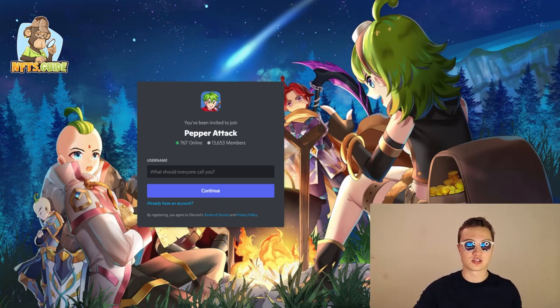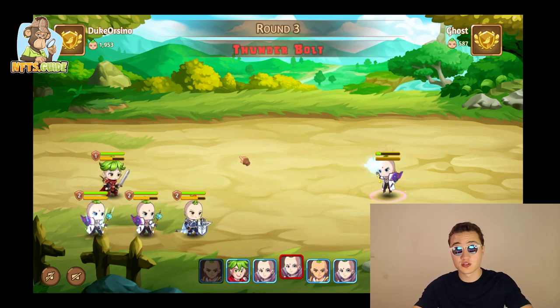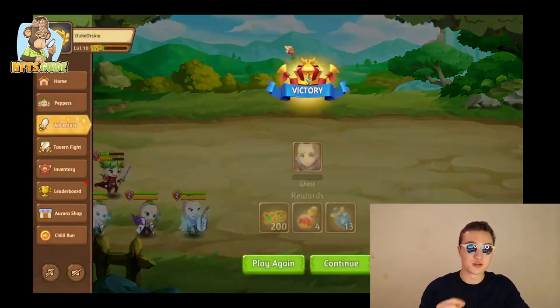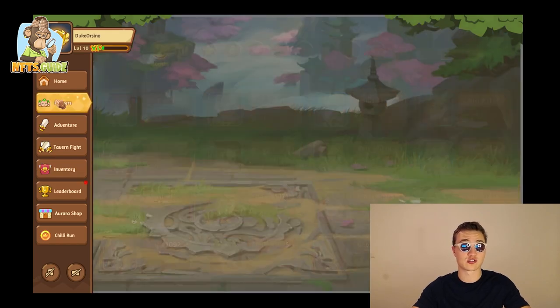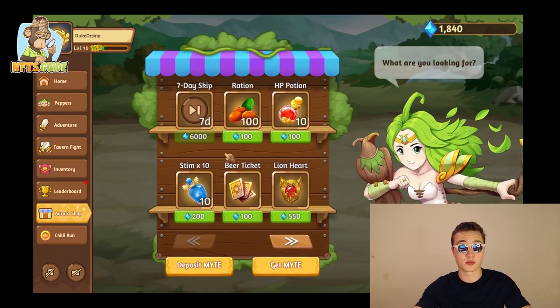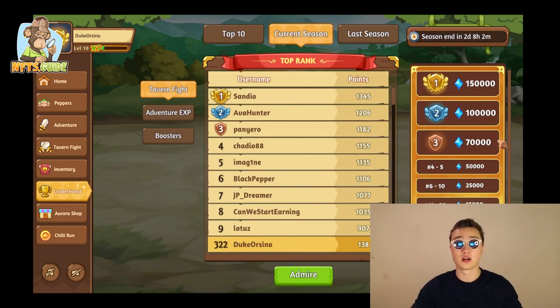So that's Pepper Attack — there are a bunch of different game modes and a bunch of different stuff to check out. You have your inventory, your rations, your different peppers, the Aurora Shop where you can buy items, and the leaderboard. This is all powered by blockchain on the Polygon network, which makes it extremely scalable and efficient.